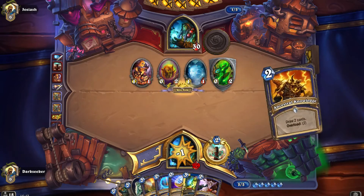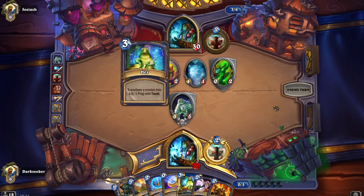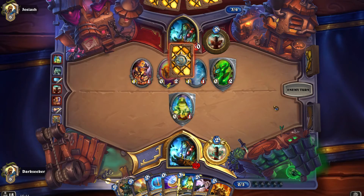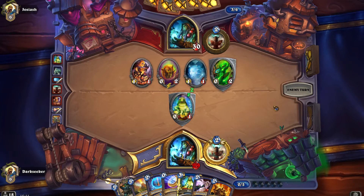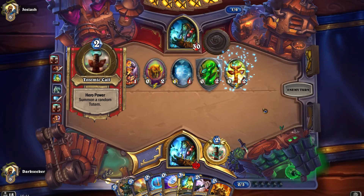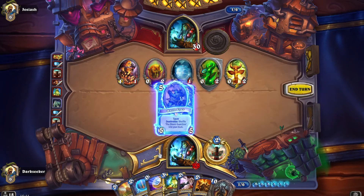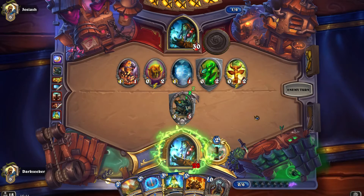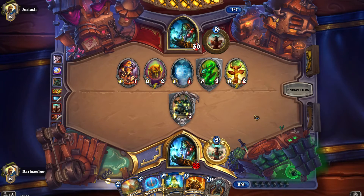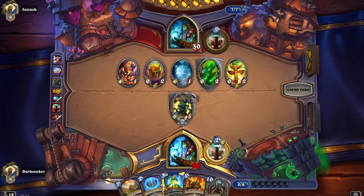We have Maelstrom Portal now — that's good. But there is an egg on board, and playing Maelstrom would summon a minion which we don't want. There's the hex on the Sludge Belcher — one out of two hexes has now been used. I'm okay with that, because it frees up White Eyes to come down. One of the things you've got to be scared of here is a wide board state, and Bloodlust is a very real possibility. Because we've seen a hex, I feel Ancestral Spirit is a worthy gamble. If he has a second hex we're really sad and could possibly lose — he deals with the minion easily, plays his own, goes face, Bloodlust in two turns.